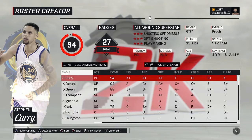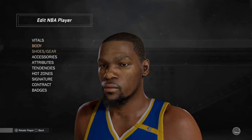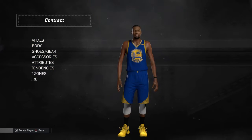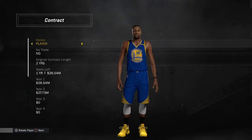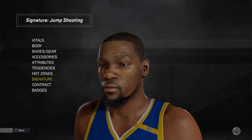If you want everything like Kirby, then get everything like Kirby. But I'm using Durant because he's my favorite. I'm most likely going to make a small forward, so that is why I'm using him.